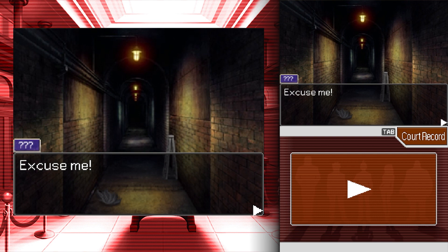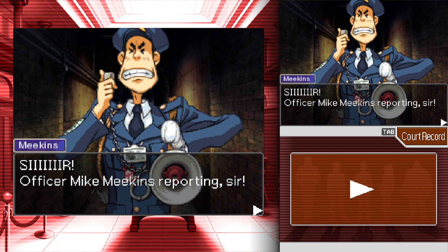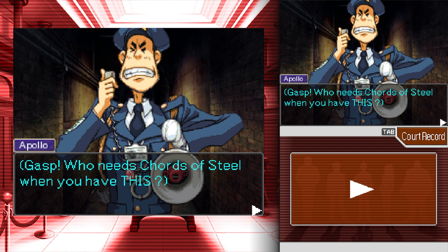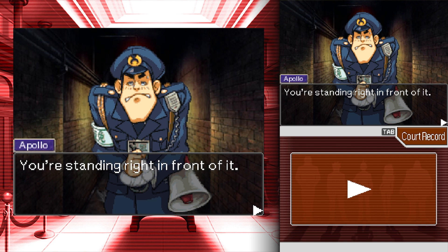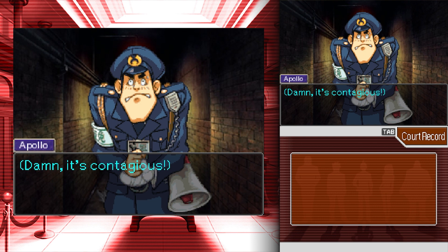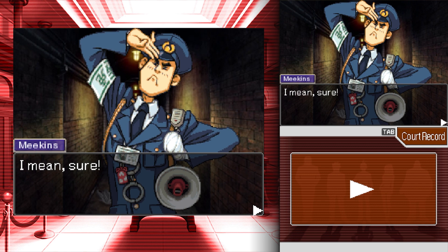Okay, there's someone new! Excuse me — oh god, Officer Mike Meekins reporting, sir! Who needs a court when you have that megaphone? Yes, what is it? I'm looking for an asylum, sir. An asylum? We're in one right now — you're sitting right in front of it. Wait, excuse me sir, but are you a police officer? That's contagious.